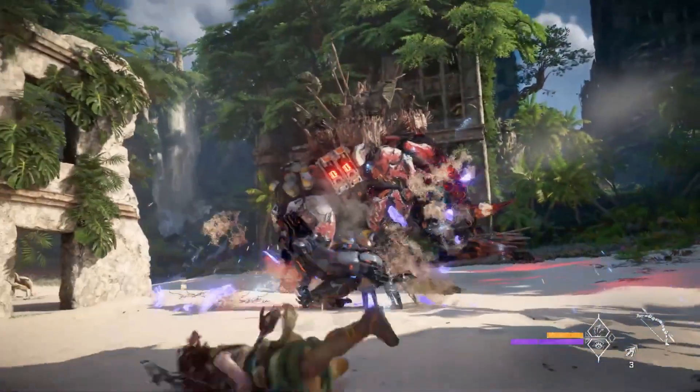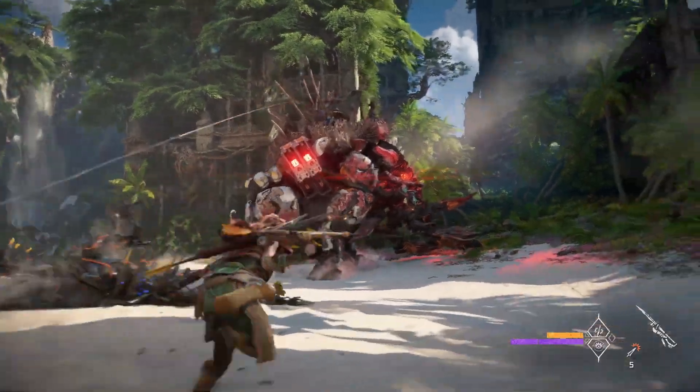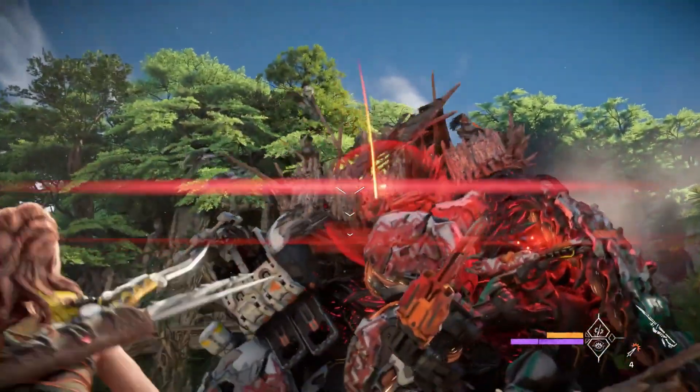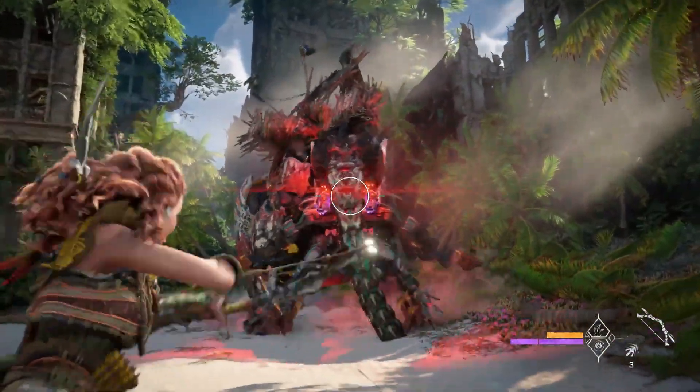Another new weapon we saw in the trailer, the Spike Thrower, is a new high-damage weapon that when timed right makes it easier to hit larger targets. The blog post also talks about how we'll have an increase in player choice, ranging from melee, weapons, outfits, skills, and other new mechanics.